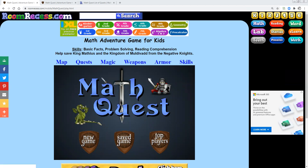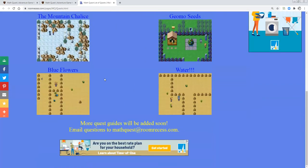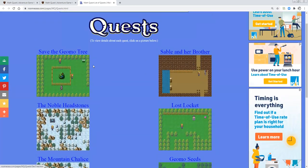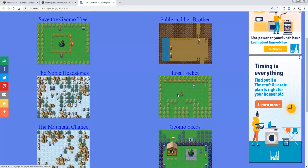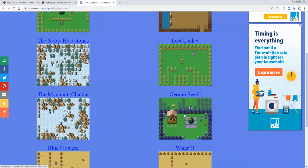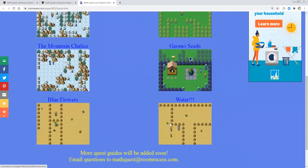I'll be going over the quests that are not documented by Room Recess themselves. So I will not be going over these eight quests: Save the Geomo Tree, Sable and Her Brother, The Noble Headstones, Lost Locket, Mountain Chalice, Geomo Seeds, Blue Flowers, and Water.